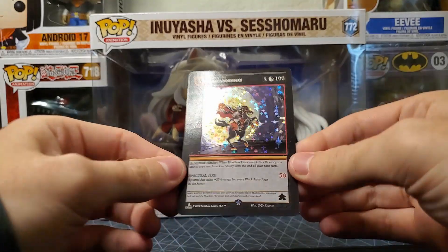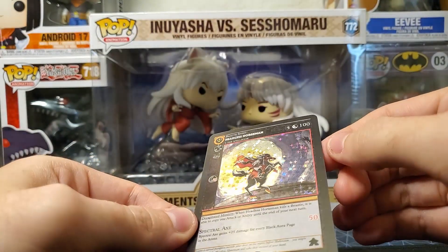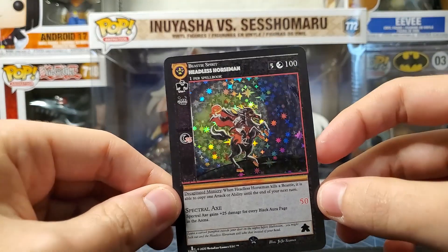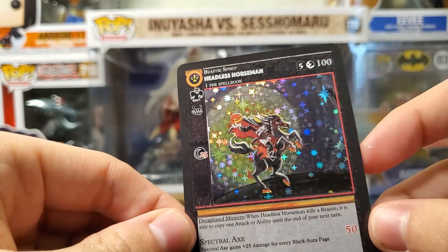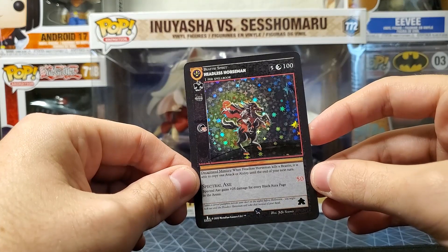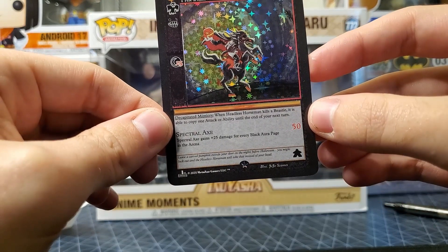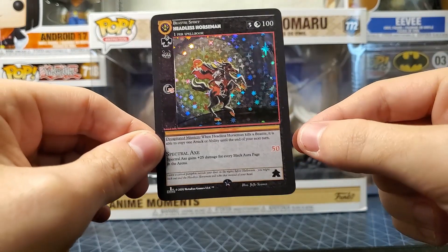Beautiful, really nice looking card right here. Look at that — we got another Headless Horseman. I'm willing to let this one go, so we'll definitely be throwing this one up for trade. Look at the holo — I'll pull it in to give y'all a really nice look at the shine. Spectral axe — oh this is sick! Headless Horseman, one of my favorite cards for sure, definitely beautiful.